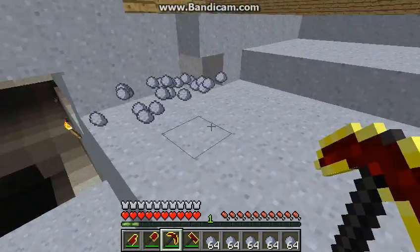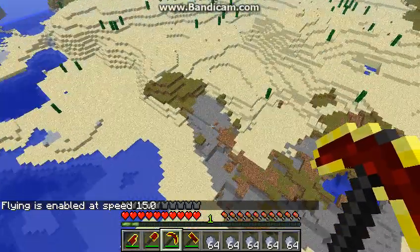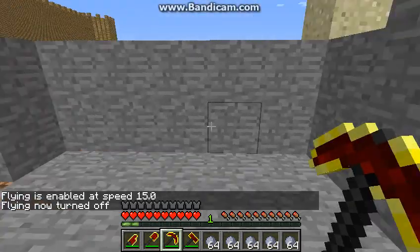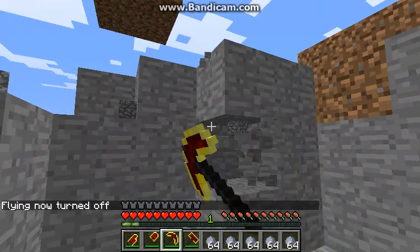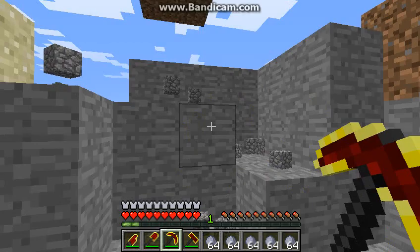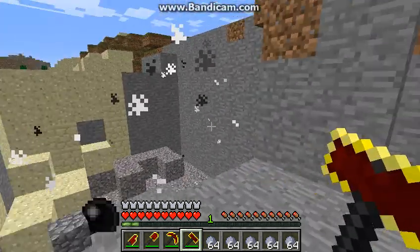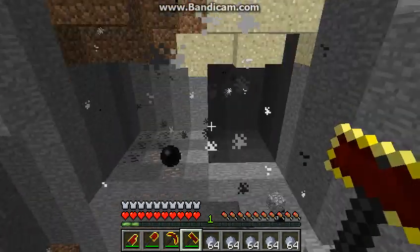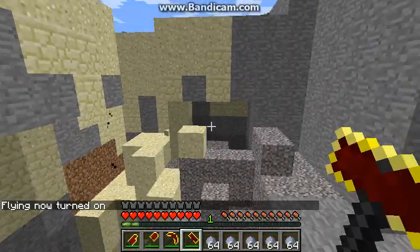And now the pick. The pick is the same, it's just faster. So if you left click, it just goes like this. But that's what the hammer is for — if you left click with the hammer, it gets rid of all these big parts. And you can make giant holes, I'm guessing.